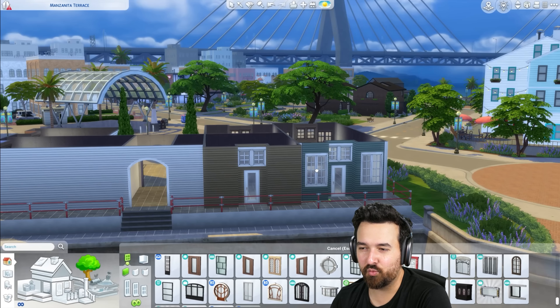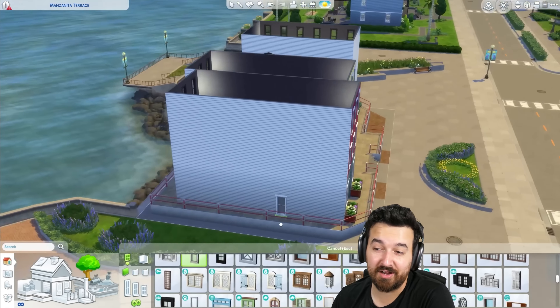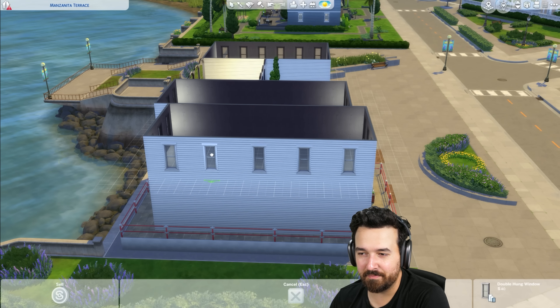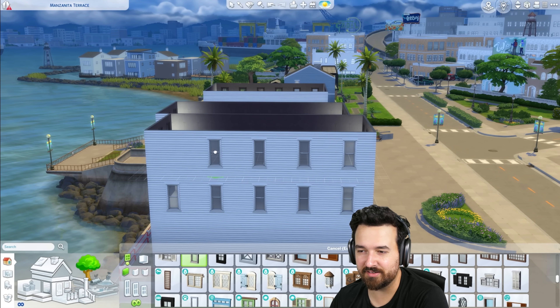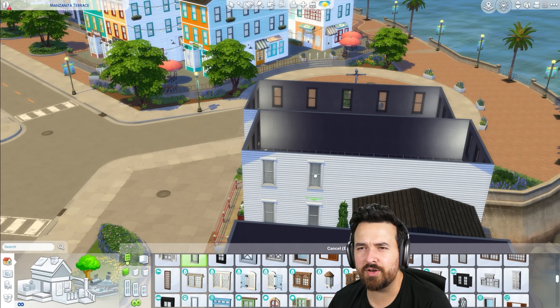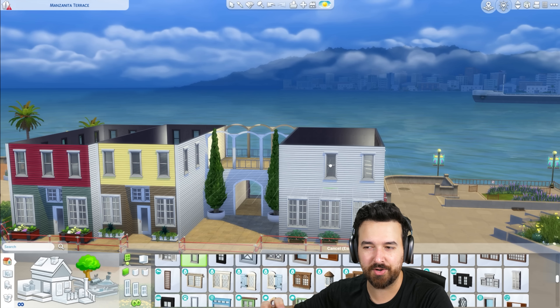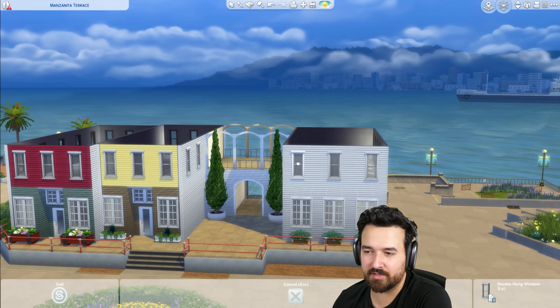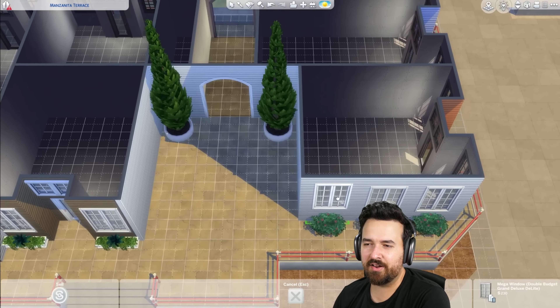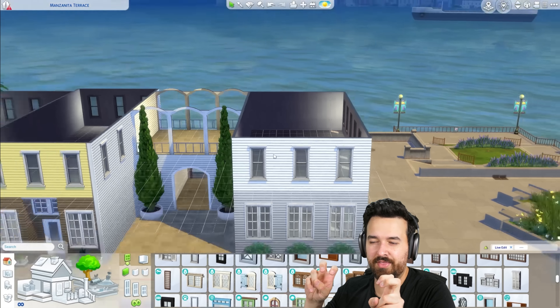When I started building I wasn't exactly sure what I wanted it to be — retail, restaurant, bar lounge. In the end I decided to make it a recreation center because that means we can do a little bit of everything. There'll be a gym, a toddler area, a library, musical instruments, painting — a bunch of activities so during my let's play we can actually have a nice day here. I'm really excited because I just wanted places to go with the whole family.